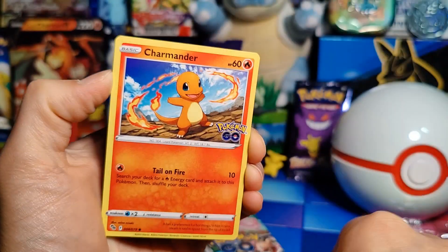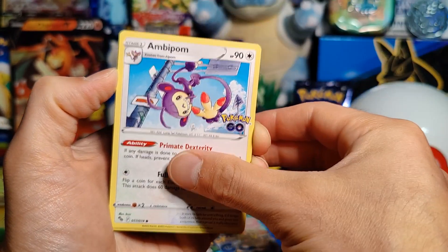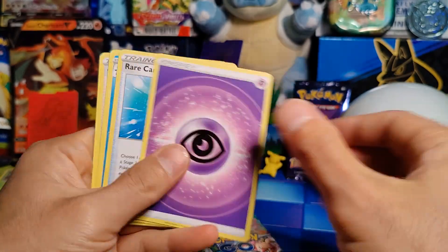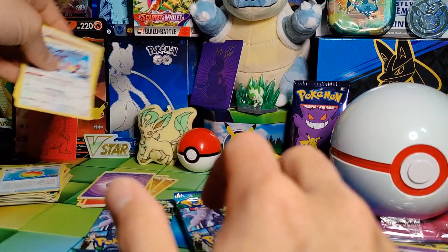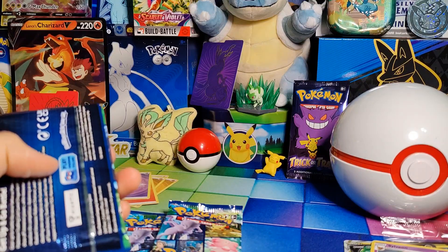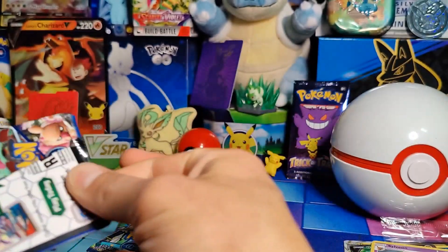Pack six: Tranquill, Charmander, Eevee, Natu, Ambipom, Reverse Holo Snorlax, and a Holo Sylveon. Then Energy, Rare Candy, Wartortle, and Candela. We're kind of dwindling down — three packs left. I have not pulled one that we need yet. I haven't even pulled a Rainbow or a Secret Rare or anything, so hoping in this third-to-last pack we can actually get something big.